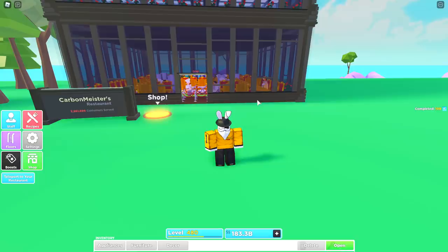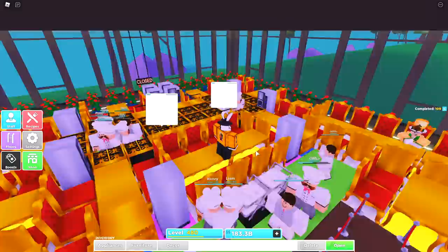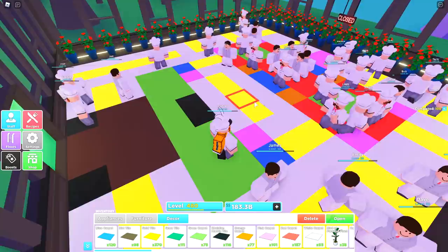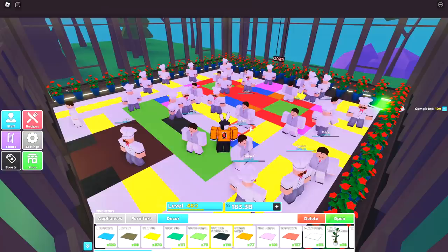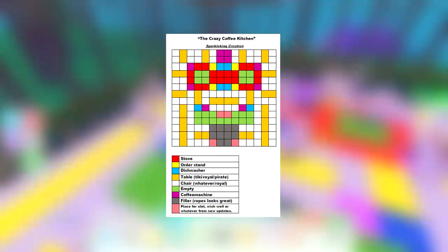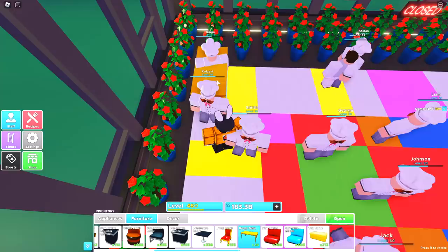Now comes the fun part — I'm going to destroy the entire restaurant and walk you through how to build it yourself. I color-coordinated the floor to match the chart Sparkle King gave me so it's easier to follow. I'll show the chart on screen now — go ahead and pause to follow along, or just continue watching and follow along with me.